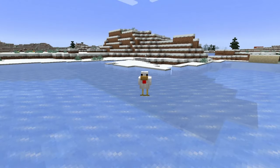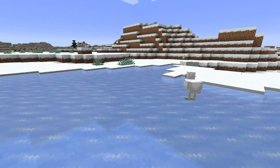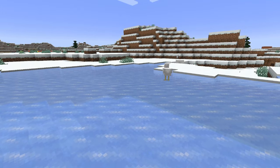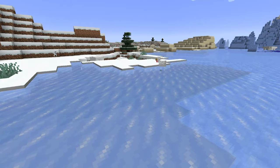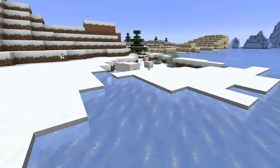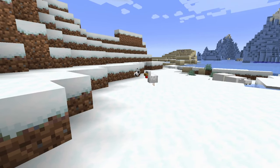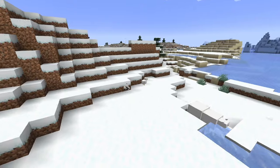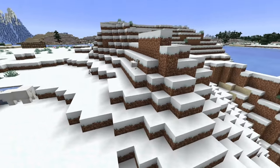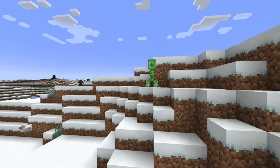All the way up in S tier we have the chicken, which is a very very good choice. Similar to the allay, it has duplication properties through its eggs. What makes it super valuable is that it can produce an egg every five minutes — even converting to real life time, that's still four eggs a day, and you could start a whole chicken coop. With enough time you could start your own egg empire, constantly creating more chickens and producing even more eggs. Solid S tier pick.